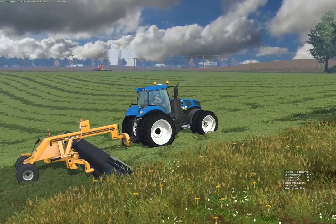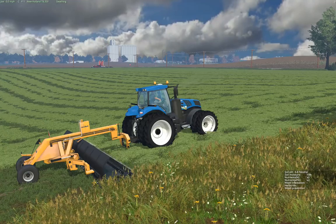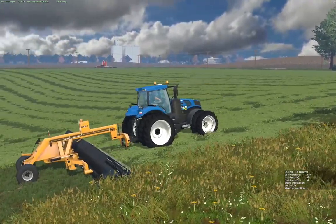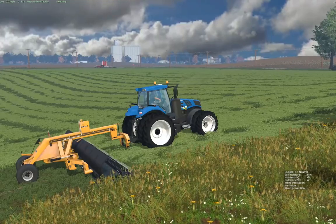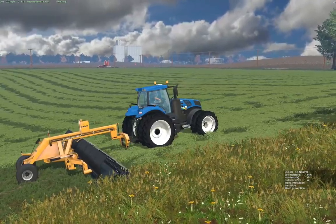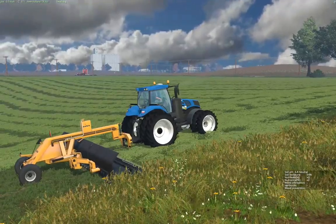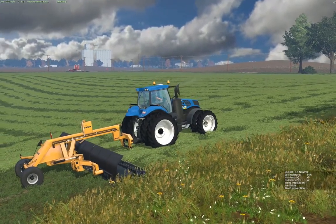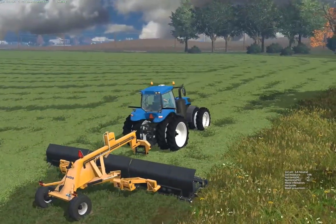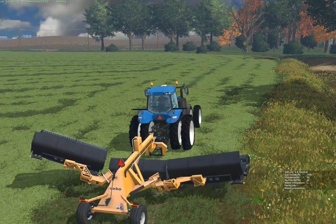Basically what this is — instead of going out mowing and raking a few days ahead of your choppers, you can actually give yourself a 10 minute head start in front of the chopper, and this will actually keep pace in front of basically a Jaguar or anything that you have. It's designed to merge a lot of material very quickly, to be less exposed to inclement weather. It gives you a little bit more control over your forage operation.